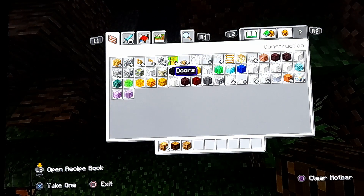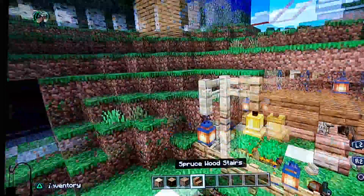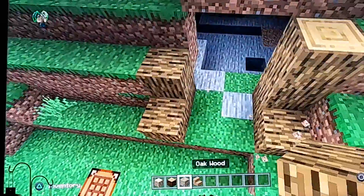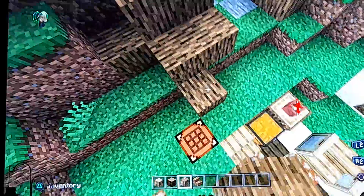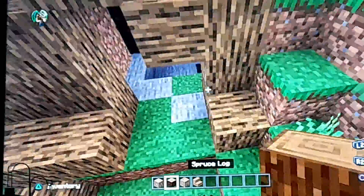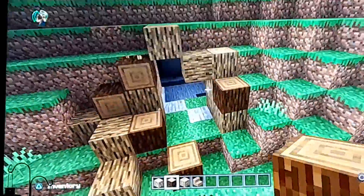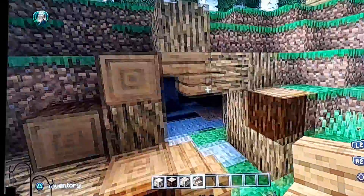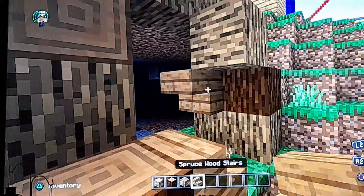I've got an idea — go to the stairs, get your oak spruce. Just do this. So you make like these roots sort of things, like that, and like random stuff. Then you get your wood and do stuff like that. Okay, do this — this is the entrance to our fox's home.